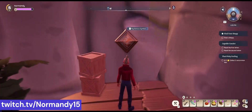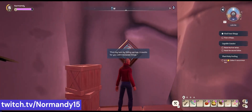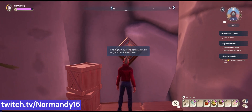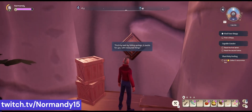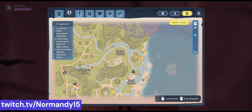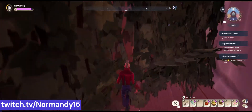Here we are at our final destination and there's our symbol: 'Find my twin by falling springs, it awaits for you with treasured things.' So it looks like we're going to have to backtrack to coral shores to where we found the original symbol. You can start here and avoid the backtrack, but this is the order I found it in — so here we go.